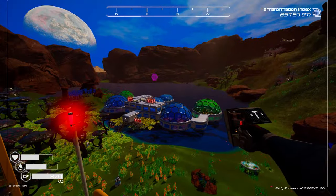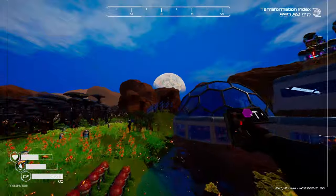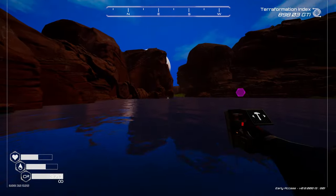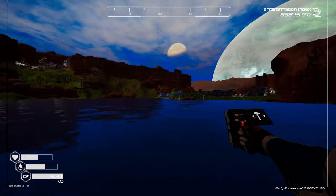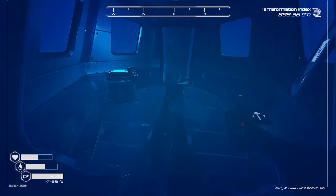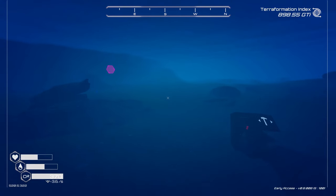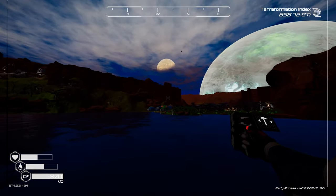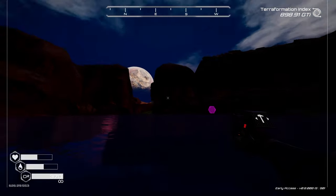A lot of players will start in the basin near what becomes a lake. You do get a jetpack later in the game which makes traversing a lot easier. If you start at low-level ground you will be forced to move your base eventually because electronics don't work underwater. So my advice is to move to higher ground early on.